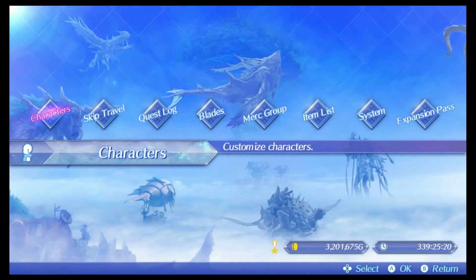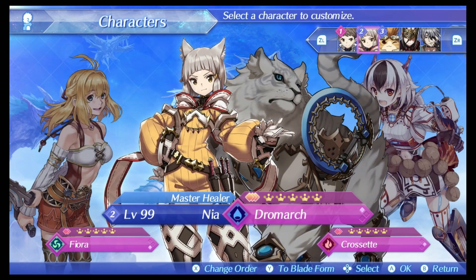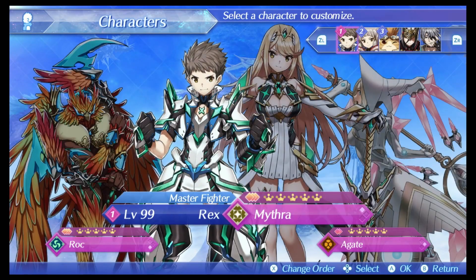I already went through and set things up. I turned it off so Nia and Tora only have break — Tora can't do any other parts of the driver combo. And then Rex can do topple, launch, and smash. So the other characters can't do those steps.